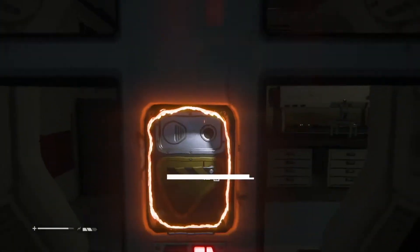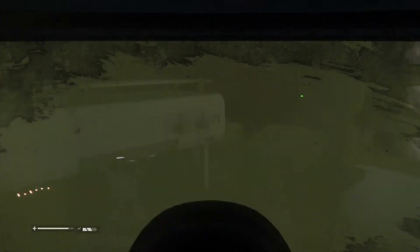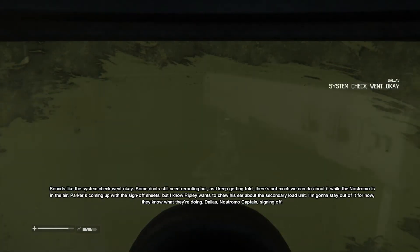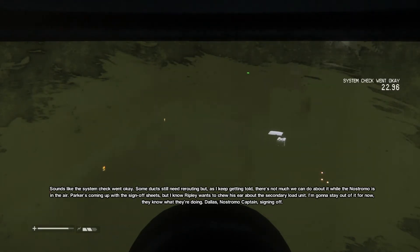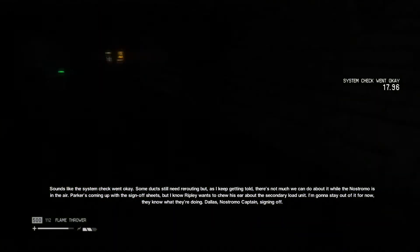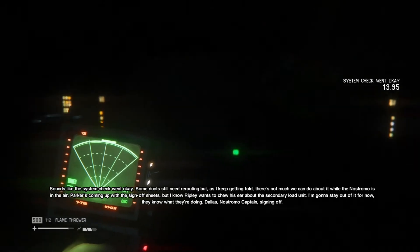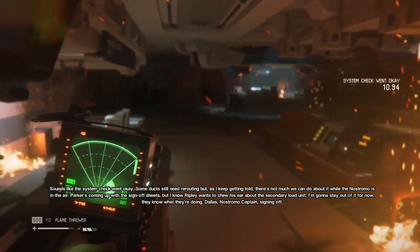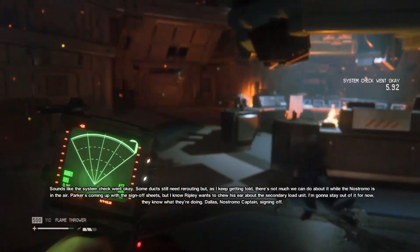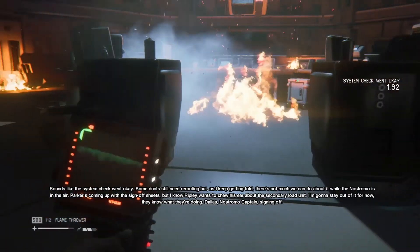It does not require the level 3 data cell though. You want to do this quickly because the alien will not leave you alone. Some ducts still need rerouting but as I keep getting told, there's not much we can do about it while the Nostromo is in the air. Parker is coming up with the sign-off sheets, but Ripley wants to chew his ear about the secondary logic. I'm going to stay out of it for now. Dallas, Nostromo captain, signing off.